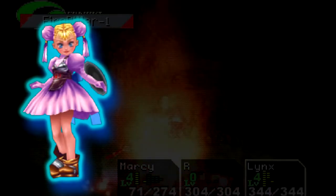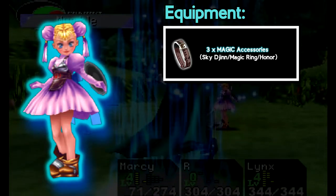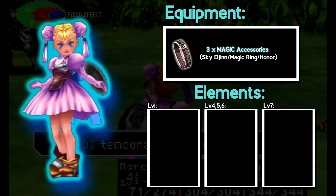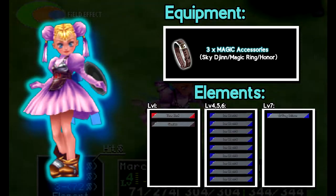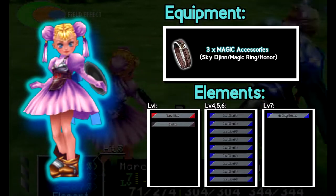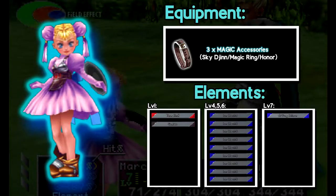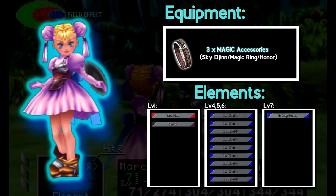For Marcy, or our other blue innate user, for equipment you want to fill all three accessory slots with the magic items that give you the highest overall magic. For elements: on level 1, she needs a Turn Red and a Genius. On levels 4, 5, and 6, fill those slots with all the Ice Blasts you bought — the more the better. On level 7, put Frog Prince on her. That is our entire loadout and setup.